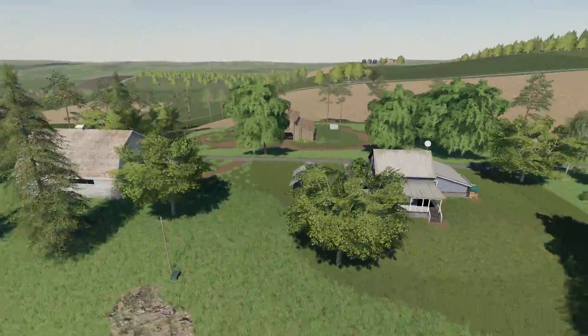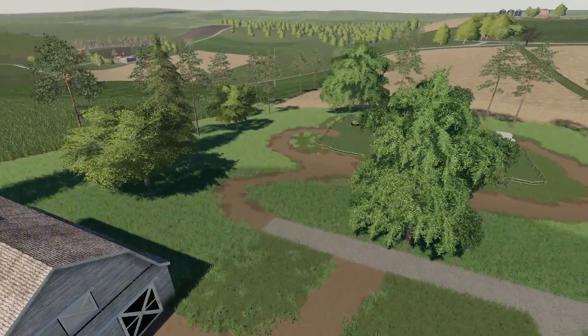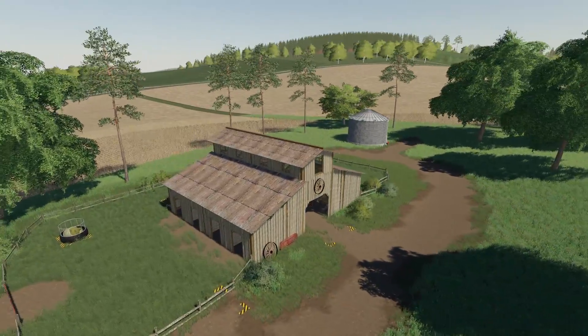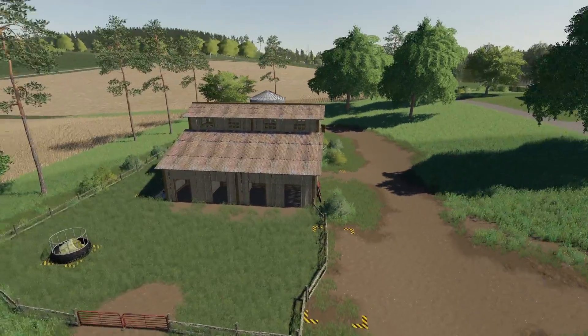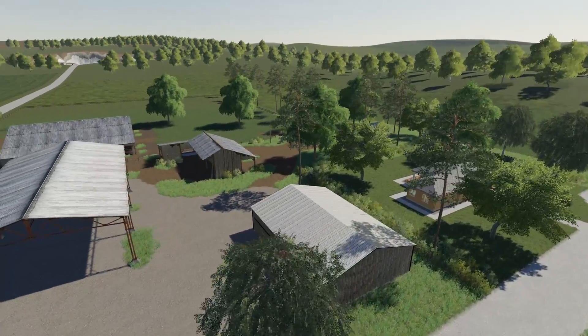Back just north of the main town site is another small farm. We've got a farmhouse, a small barn, and then on the back side there is a horse pasture - that's what this one focuses on. It's another small farm once again.